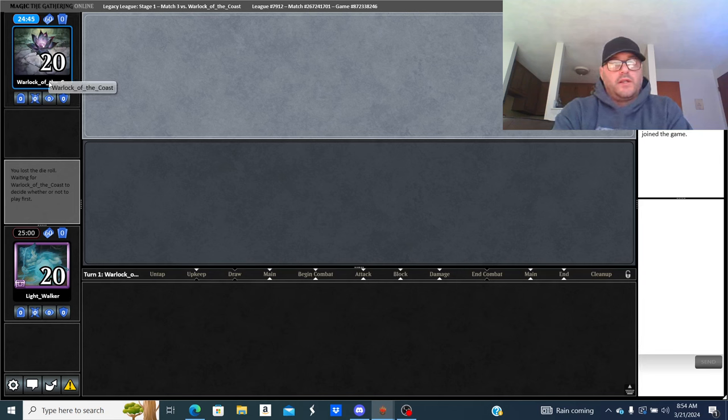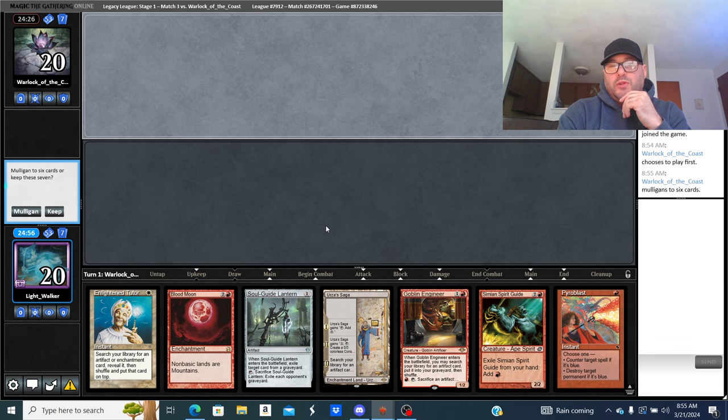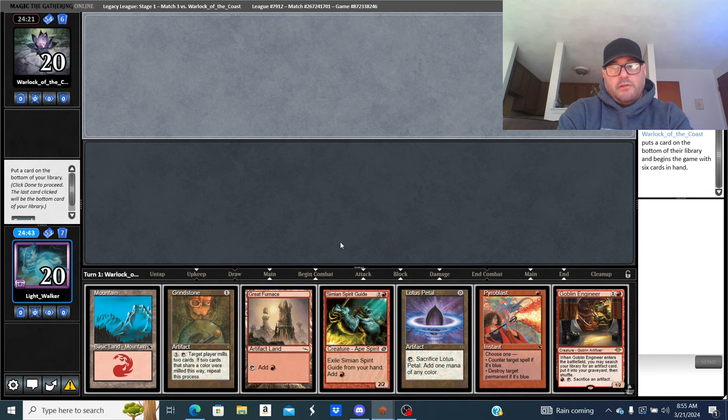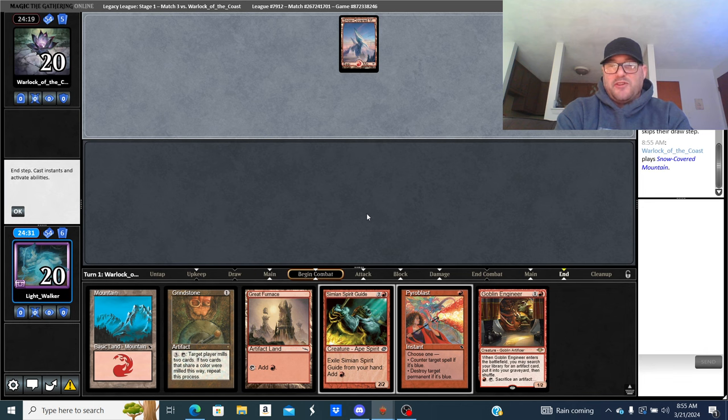What's this deck called — Warlock of the Coast? Okay. I'll keep this hand — or maybe not. No white, Enlightened Tutor is a null card, no red. I want to keep it but I'll mull. I can already tell the vibe this kid's giving — it's not going to be anything cool. Probably Mono Black or another Reanimator deck. This could be good enough but I'm still gonna mull.